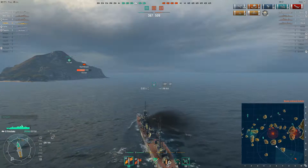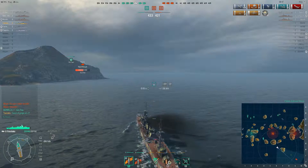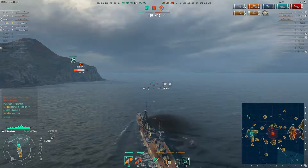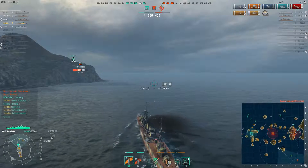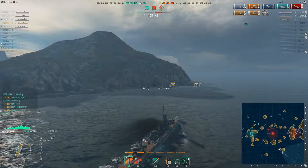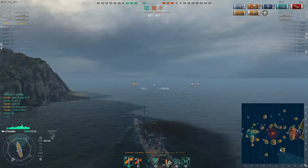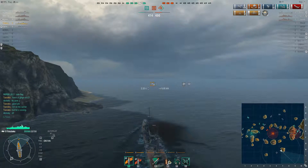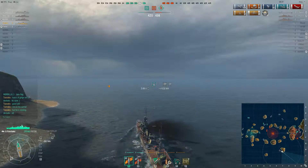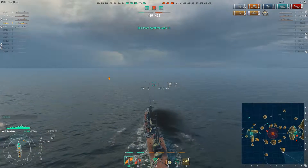One more thing about skills — I made a mistake, at least I thought I did. When skilling this captain there is a skill in the third row that gives you 20% torpedo acquisition range. Since I'm not a native English speaker, I actually thought that meant I get more range on my torpedoes — like they despawn 20% later. But no, it just gives you 20% more visibility on torpedoes. So when torpedoes get dropped you see them at about 5 kilometers, and with the skill at about 5.4 kilometers. When you see torpedoes earlier you can evade much more effectively.